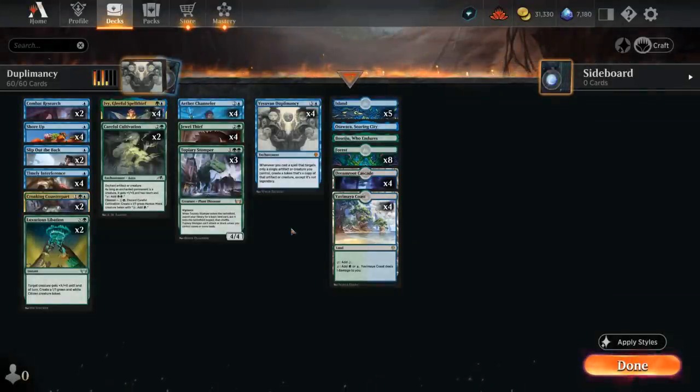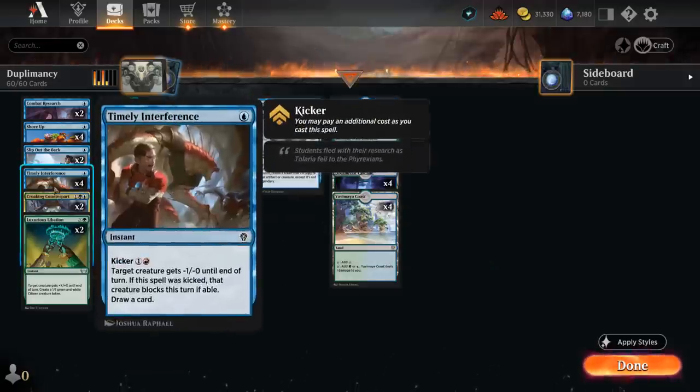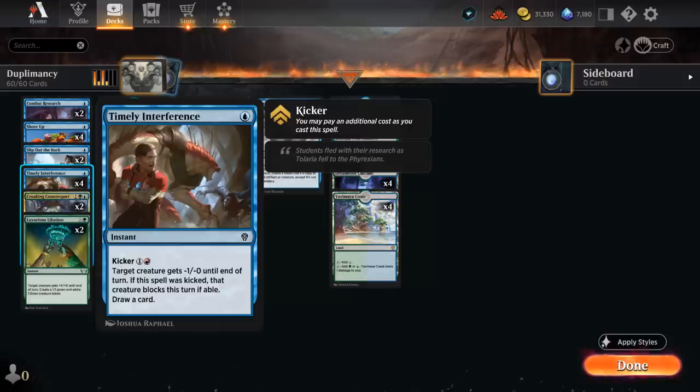Hello and welcome to another Standard Games video. Today we're looking at a blue-green Vesuvan Duplomancy deck, which is the main build-around card. The enchantment says whenever we cast a spell that targets only a single artifact or creature we control, create a token that's a copy of that artifact or creature, except it's not legendary. Duplomancy rewards us for targeting our creatures with cheap pump spells, and the best one is probably Timely Interference, just because it also draws a card.